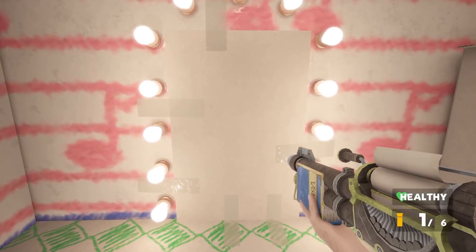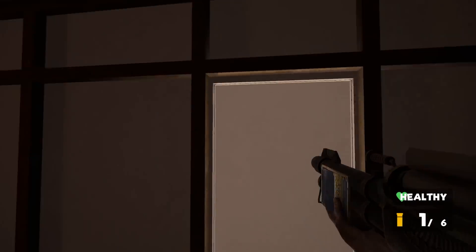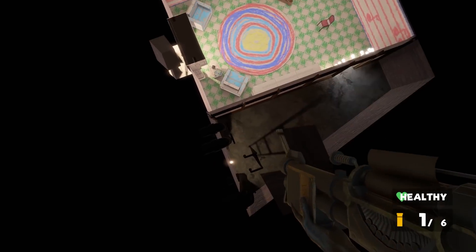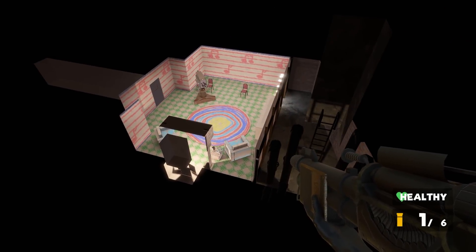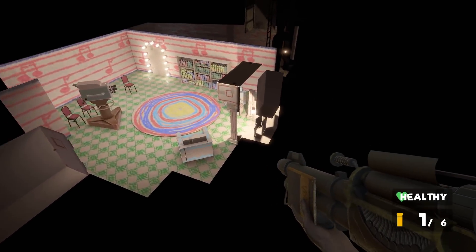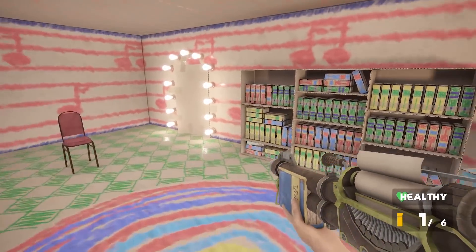We've also got a door over here. Oh, we can clip through it. Nice. Roof access. Can we go up this? Can't interact with the ladder, maybe I can just clip out of it. Nope. Yeah, there doesn't seem to be anything else we can do here guys. Just kind of float around, look at the room. I don't think anything else unlocks.